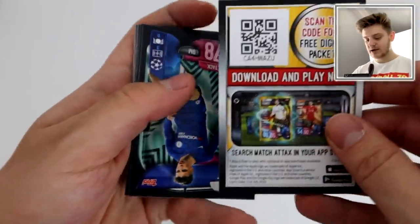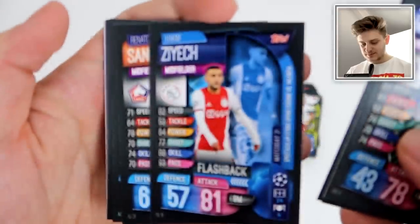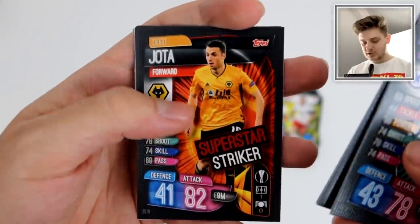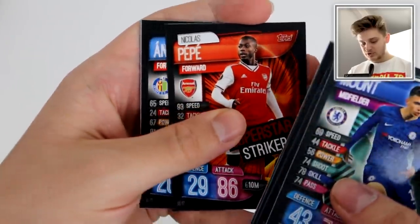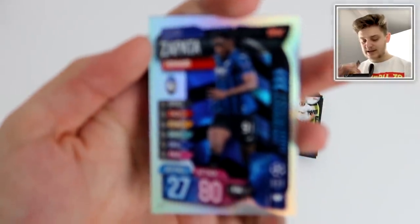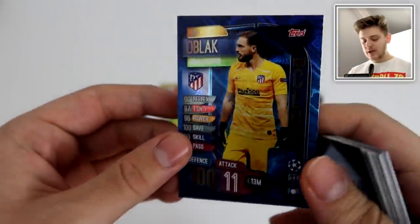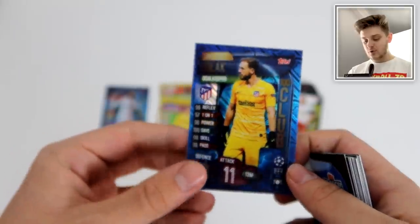We've got Atletico Madrid goalkeeper on this final pack. Here is the code — feel free to use that. Then we've got Mason Mount Rising Star, Divock Origi, Tavares, Dest, Ziyech Flashback, Renato Sanchez, Aguero Action, Benzema Club Hero, Kovacic Action, Superstar Striker of Jota, Oliver Torres, Nicolas Pepe Superstar Striker for Getafe, and Zapata Super Boost for Atalanta. And another 100 club — get in! Jan Oblak 100 club in this collection: 99 reflexes, 100 save. So that's two 100 clubs — Neymar and Oblak!